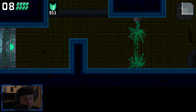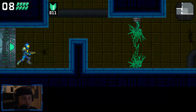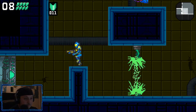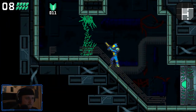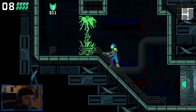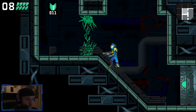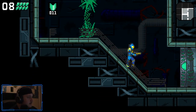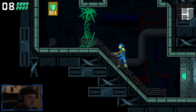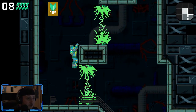Got two rooms. I'll go to the lower room — never mind, I'll go to the upper room. I'm not sure anymore. I keep pressing select; I'm so used to super method style.